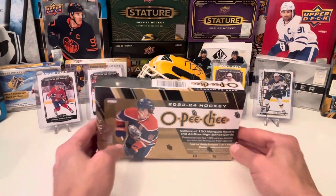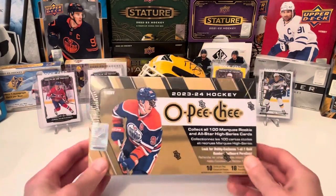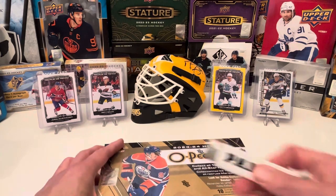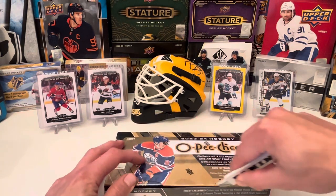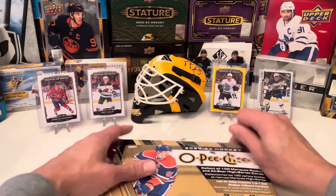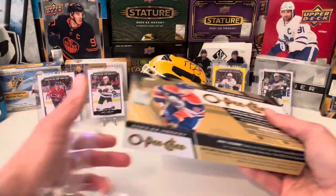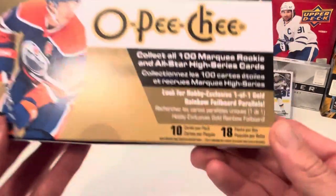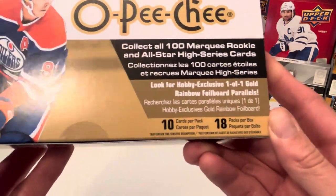Let's get into this. This will be Connor Bedard's very first base card that won't be hard to collect — most people hunt down that Upper Deck Series 1 short print. So here we go. We have 10 cards per pack, 18 packs per box.